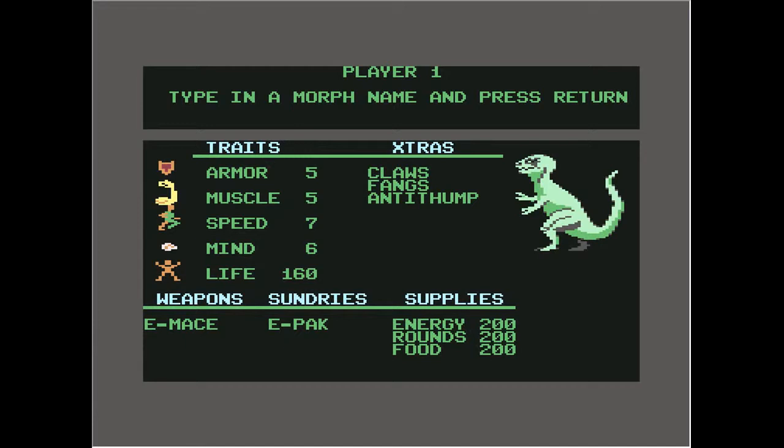He's got weapons: e-mace, sundries, e-pack, supplies, energy rounds, food. Alright, let's give him a name. We'll call him Green Boy.